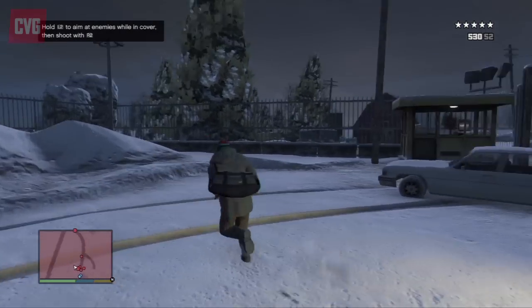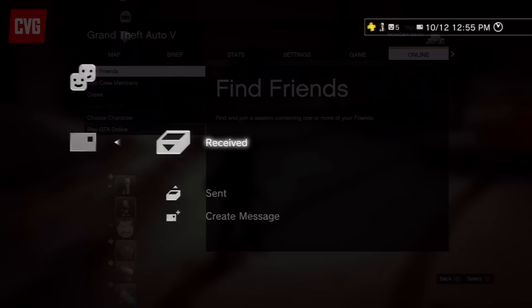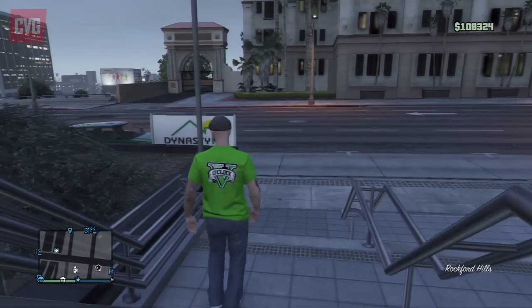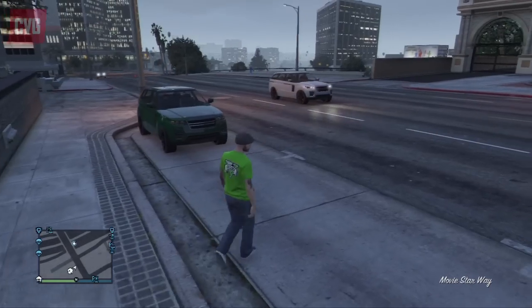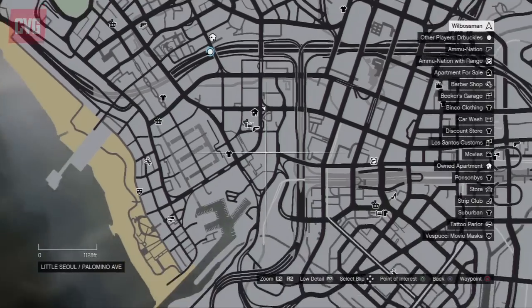Now pause the game. At this point get your friend to invite you into their GTA Online closed session. Once you've spawned into the online session you'll need a helicopter, and the best way to get one quickly is to ring Meriwether. Once you have a chopper, head to the bottom right of the map.